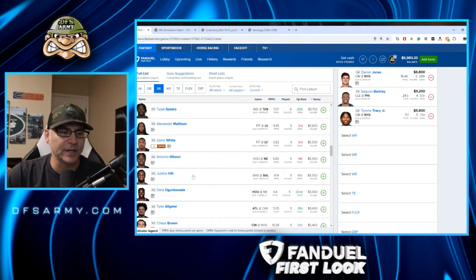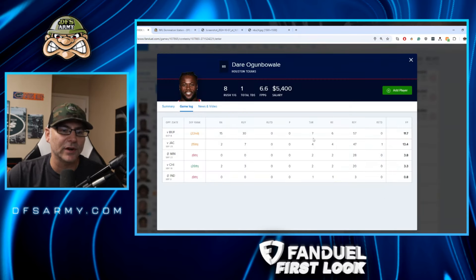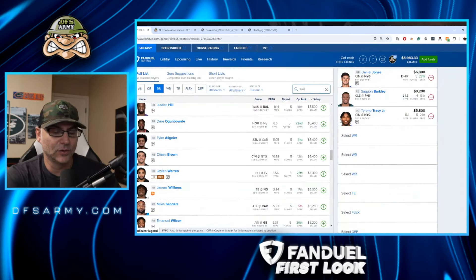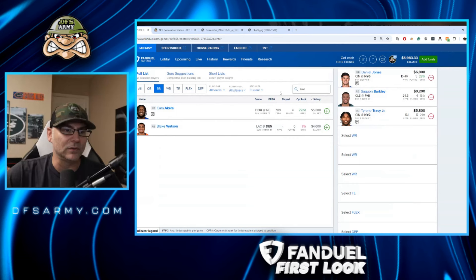Looking through the rest of the running back group — Damien Madison starting but a brutal matchup, don't like it. Dare is really interesting because people think it's Cam Akers who's the starter. But Dare had 15 carries, seven targets, six receptions last week while Cam Akers only got about 10 carries. I think it's Dare who's the starter and the better play. Neither one is getting a ton of work, but Dare looks like the guy. Also, Chase Brown — putting up monster games of 14 and 22 over the last couple of weeks, very inexpensive. I like that — let's go with Chase Brown, the bring-back option.